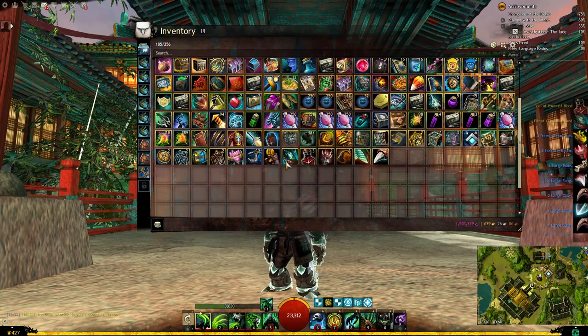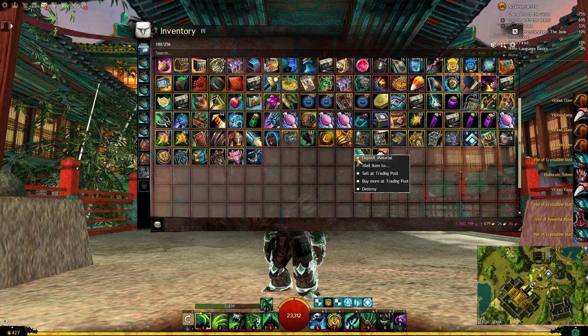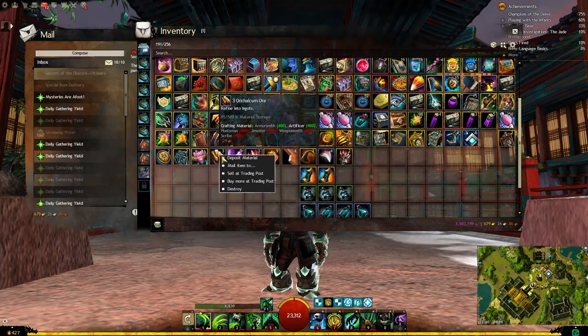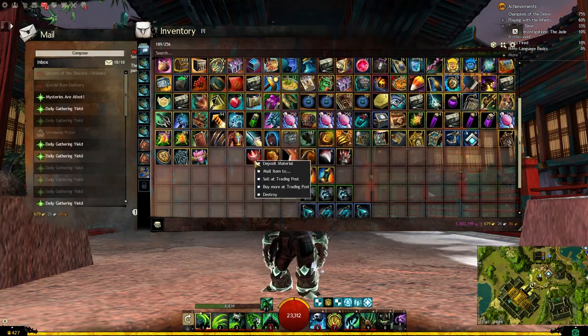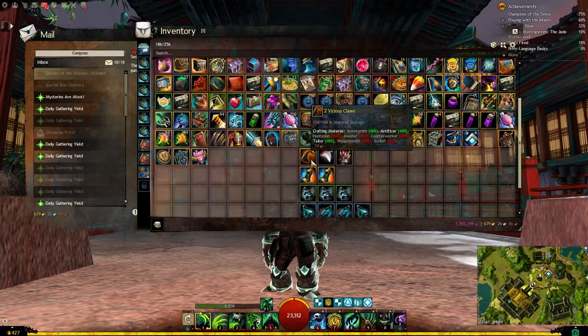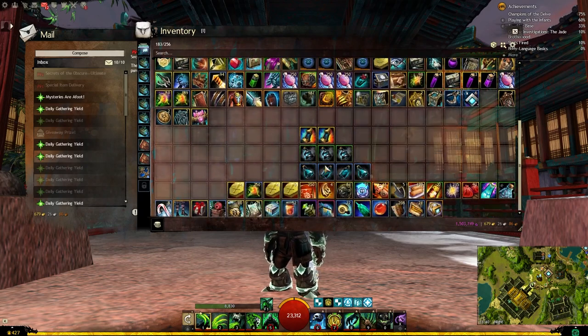Here is the Tier 6: 4 Dust, 3 Blood, 2 Totems, 5 Claws, a Scale, and 3 Fangs. Then: 3 Ore, 5 Scraps, 3 Totems, 9 Resin, 4 Leather, 2 Claws, 4 Fangs, and 2 Totems.